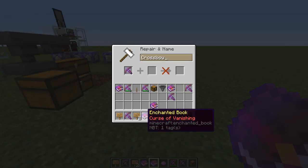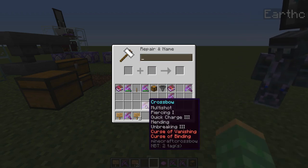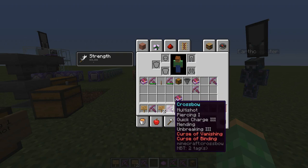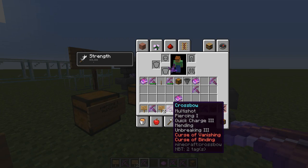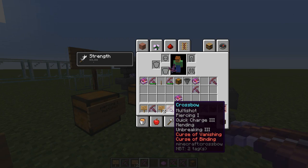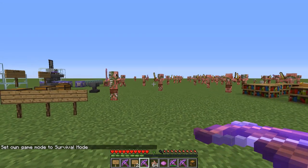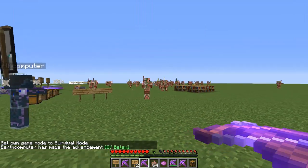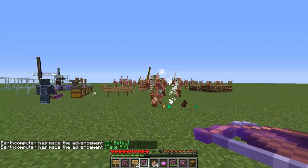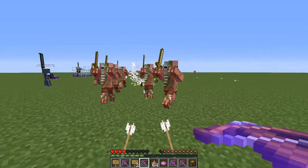If you want, you can also put curse books on it — curse of vanishing and curse of binding — just to see how many enchantments you can stack on a crossbow. Now, why is this bow more overpowered than other crossbows in survival? Multishot shoots out three arrows at once, while piercing allows each arrow to go through multiple entities. With those two combined — which you normally can't do — you can shoot multiple arrows that each go through multiple targets.